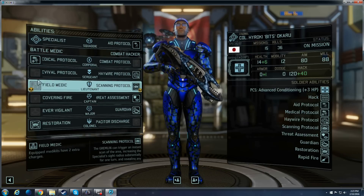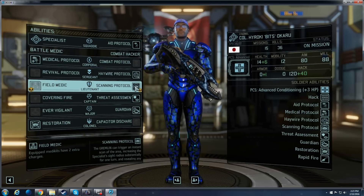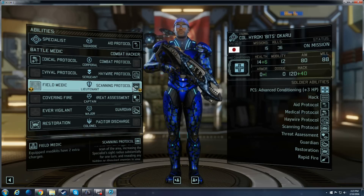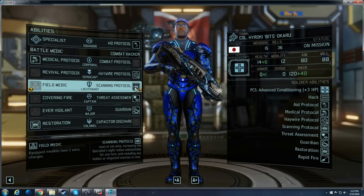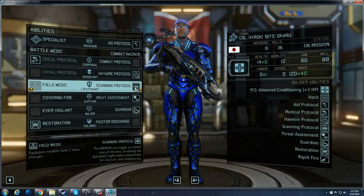You might ask, why not just get Field Medic if you've already got Medical Protocol? Scanning Protocol becomes increasingly more useful when you encounter Chrysalids and Faceless. If you basically pop a Scanning Protocol and reveal Faceless or Chrysalids before your scout gets flanked by them and revealed by accident, it can save you a lot of headache.